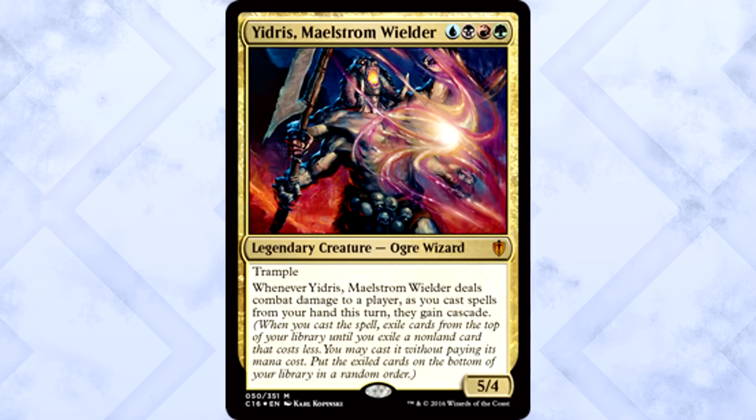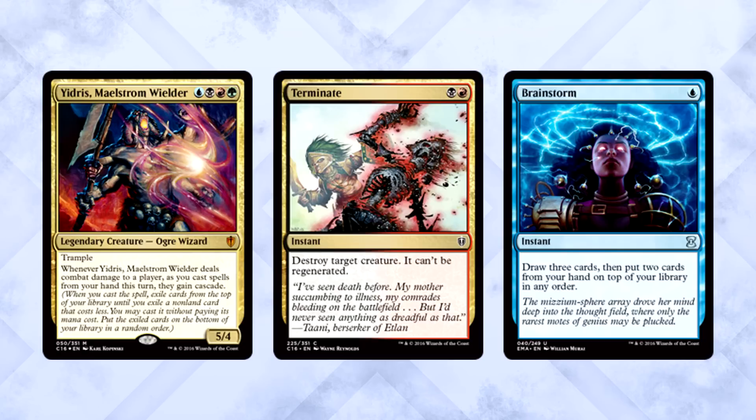Cascade is a mechanic that says: when you cast this spell, exile cards from the top of your library until you exile a non-land card that costs less; you may cast it without paying its mana cost, then put the exiled cards at the bottom of your library in a random order. That applies to every single spell you cast after Yidris deals combat damage.